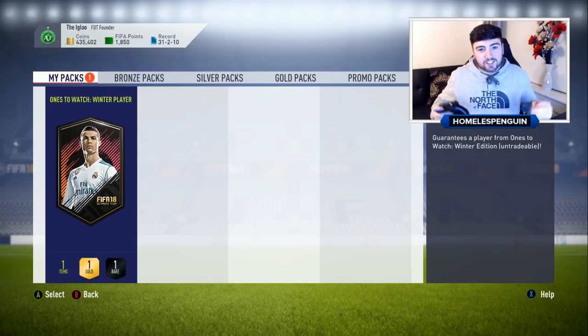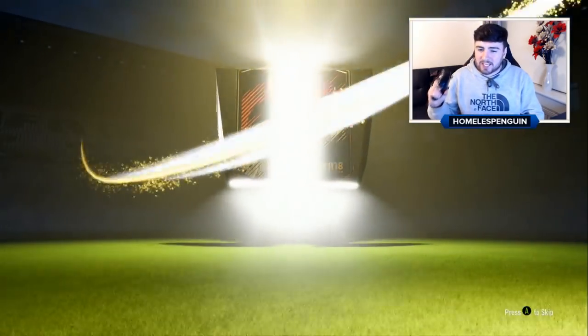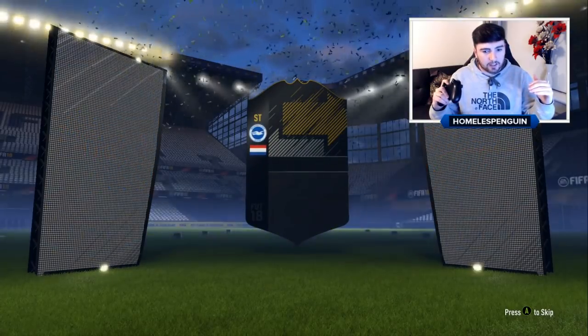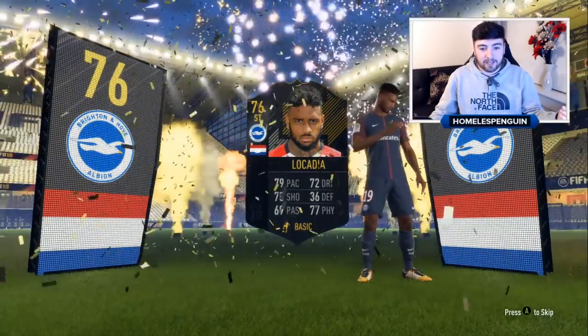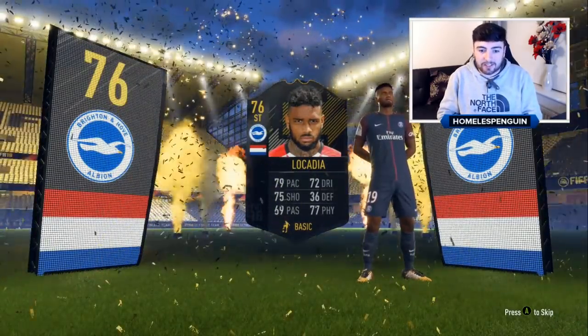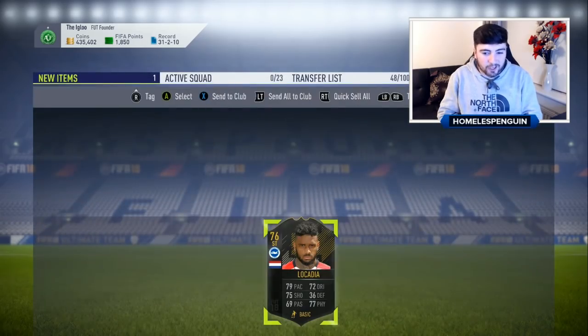On to pack number three - every single One to Watch card we've got so far has been from the Premier League. I wouldn't mind one of those main cards like Aubameyang or Alexis Sanchez. We are gonna get... it's one of the lowest rated cards but another Premier League player - plays for Brighton. It's probably gonna have a few upgrades throughout the year but a 76 rated card is unfortunately going to be recycled again.